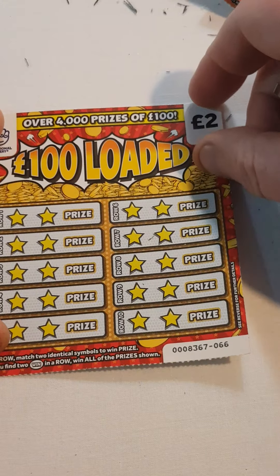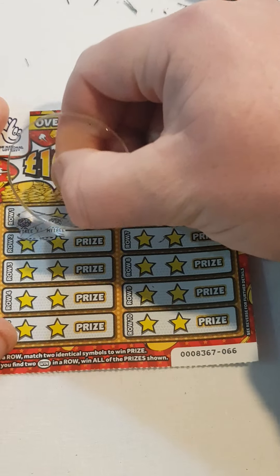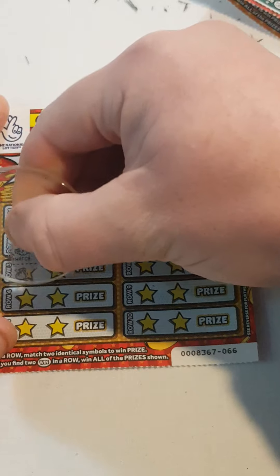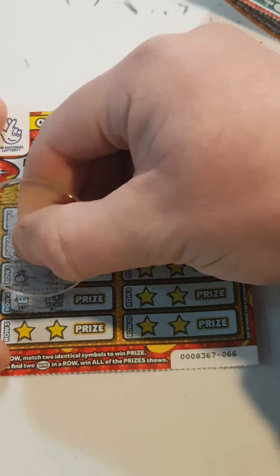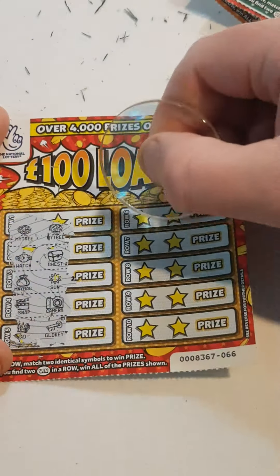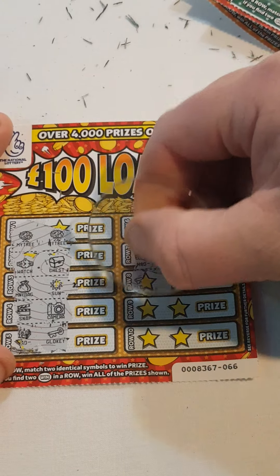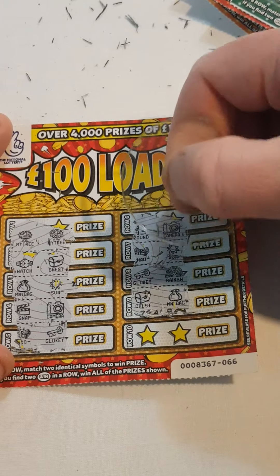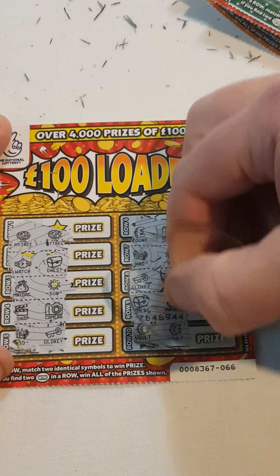Last card, last chance — can we do something? We have money tree and money tree — yes we can! Watch and chest. Money bag and sunshine. Snap and camera. Wad and key. Pound sign. Camera. Wad and sun. Key and rainbow. Chest. Money bag. A vault and a vault.